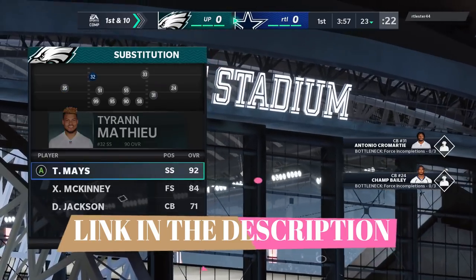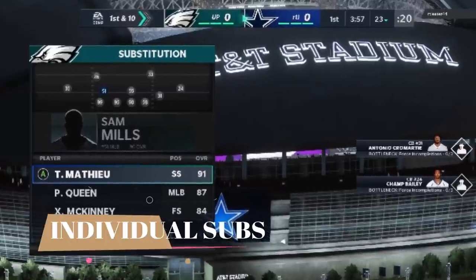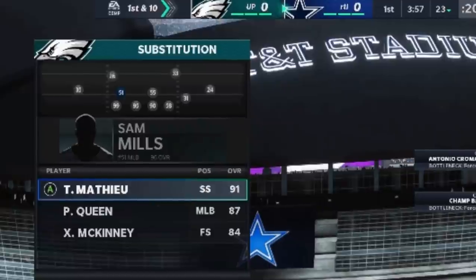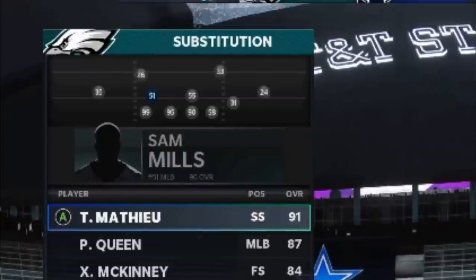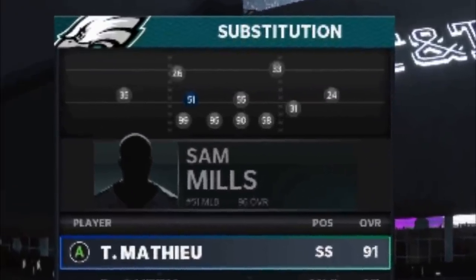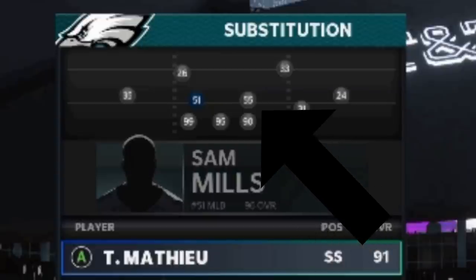The first tip is going to be setting up my substitutions. You can see the second the game starts, I start rigorously going through my substitutions to make sure I can maximize my base defense. I run mostly cover two man out of the big nickel over G, which is pretty much one of the meta defenses in my opinion. I really want to make sure that I have safeties at my linebacker spots, which is probably most important.